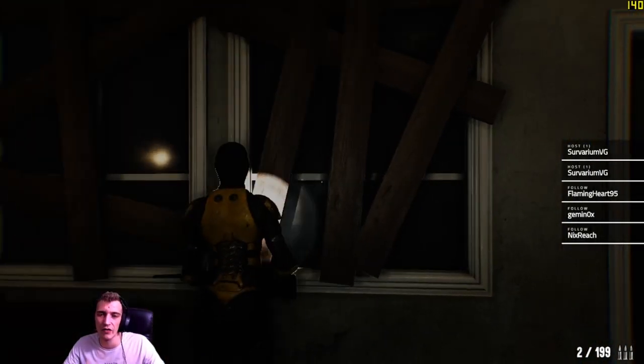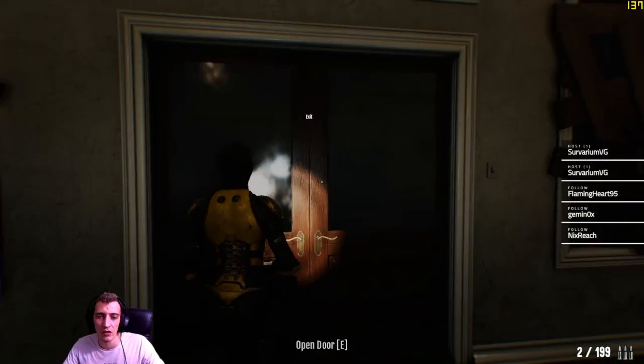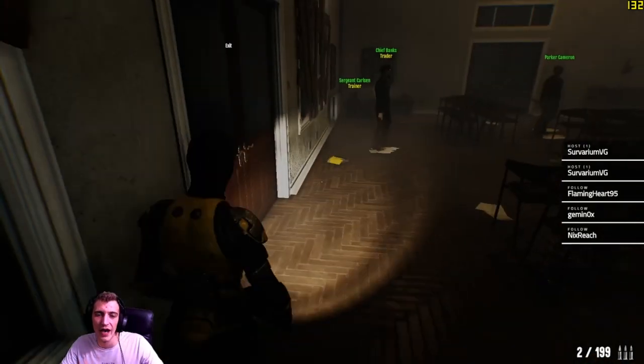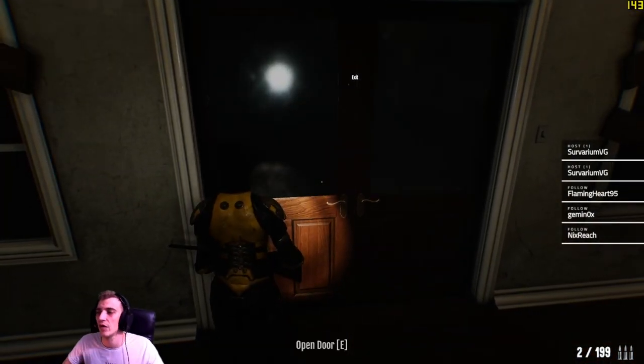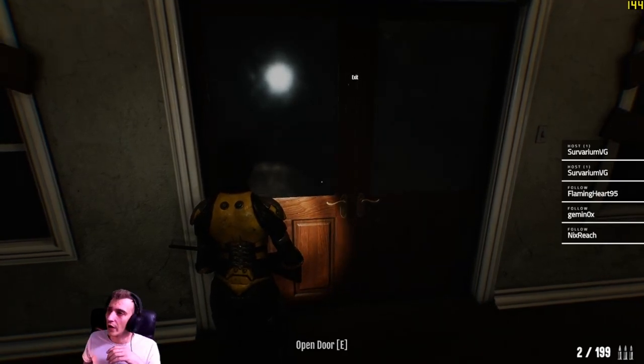Barricading is already in the game — all the developer has to do is make it so you can run up to a window and hold E and it goes up. Run up to a door, hold F to barricade the door. Obviously you'd have to kill all the zombies first, then you can barricade it all up and make your own outpost.